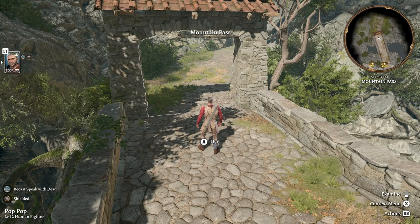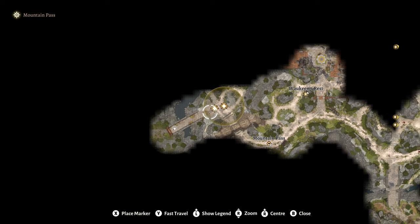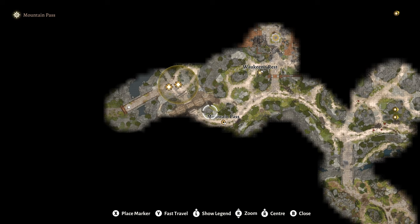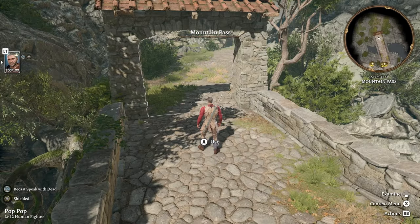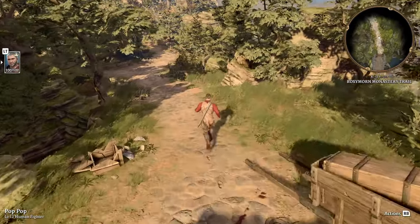The next set is available on your way to the Githyanki Creche. I'm sure you know where that is, but here it is on the map. There's Joaquin's Rest there, and you're just going to head west of that. There's going to be some story involvement here. But just for your point of reference, this is where we are — we're on the Monastery Trail now.